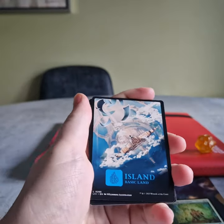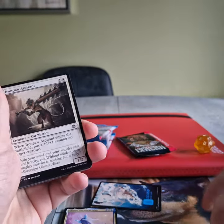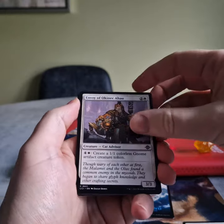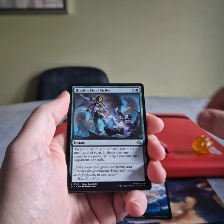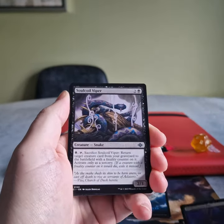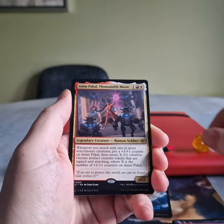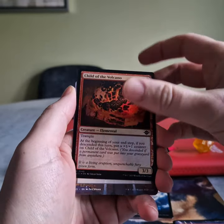Black Tree. Ooh — Full Art Island! We keep those separate; we like those. Iron Paw Aspirant, Envoy Avoconic, Italy's Favour, Hwatli's Final Strike, Fanatical Offering, Deep Cavern Bat, Soulcow Viper, Stinging Cavecrawler, Rampaging Stereotops, Achim Pakal, Child of the Volcano.